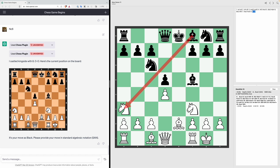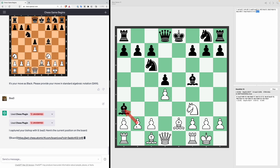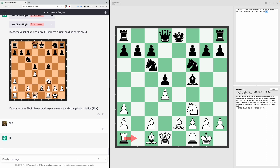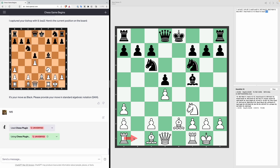We play Bxa3. ChatGPT takes the bishop, so we take it back with the pawn. Stockfish says we should then develop our knight to F6, so Knight F6. According to Stockfish, ChatGPT should move his rook to B1 — but instead he moves the pawn to C4.